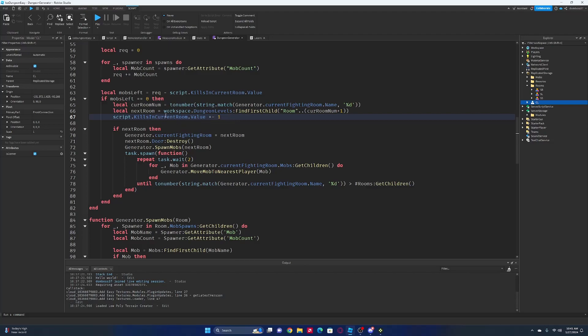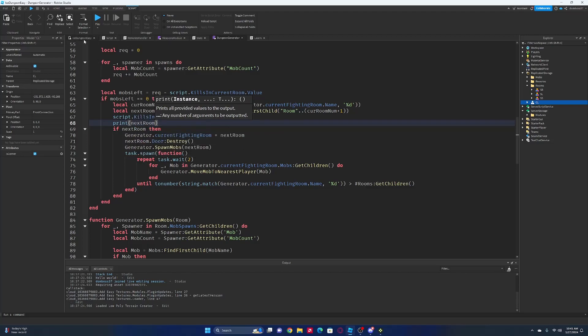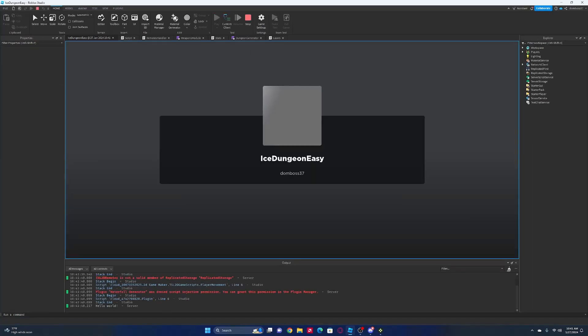So after that, we check if there is a next room. Next room dot destroy. Maybe we'll add a print here for our next room, and then just see what it's printing.